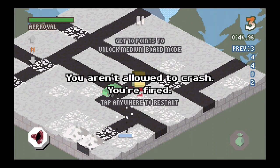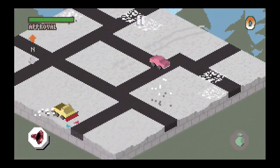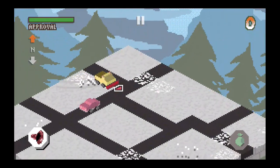So if I get to 10 points, I unlock the next board — the medium board. This is the small one. I feel like the bigger ones would be a little bit easier because you're not constantly running off the edge. So if we can get to 10 points, we can see what the medium one looks like, and that would be pretty great.